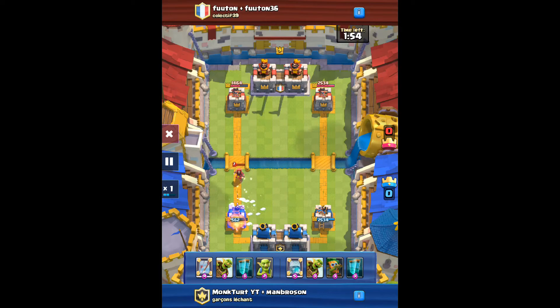That freeze actually does a lot of damage but we don't really care about damage on our towers. Right now if you see our hands, we both have the goblin barrel, the mirror, and the clone — that's what you need to do it.